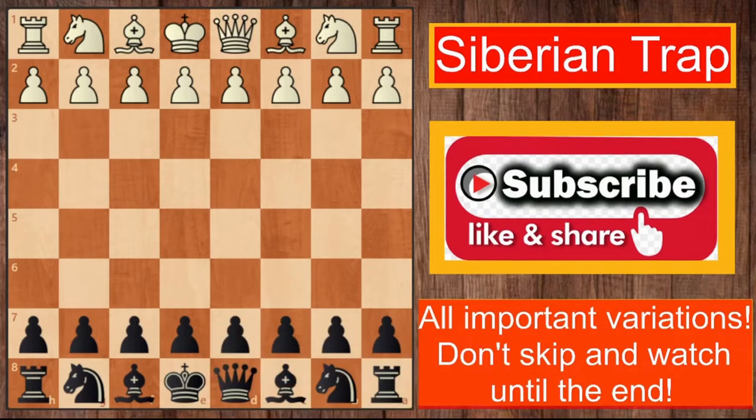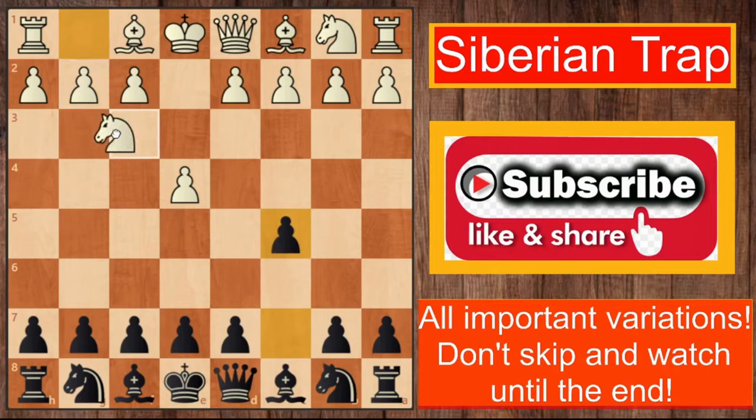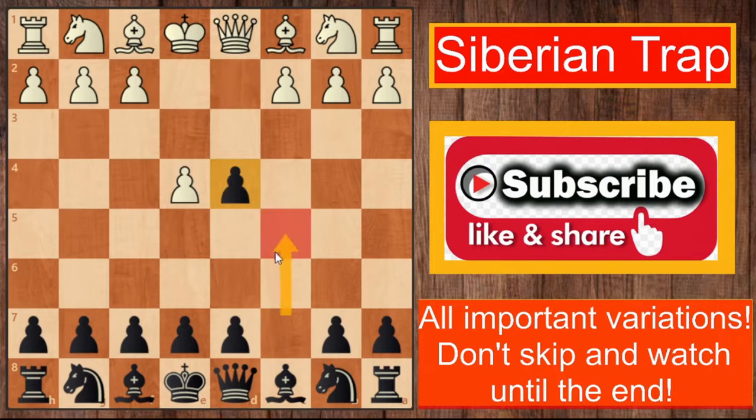This trap is played as black. It begins when white plays move one e4, black responds with a Sicilian Defense, and white plays d4. Now instead of d4, the main variations are knight to f3, knight to c3, c3 which is known as the Alapin, f4 — there are a lot of variations in this opening. But in this trap, white goes for the d4 move and black has to capture — this is why the pawn came to c5.